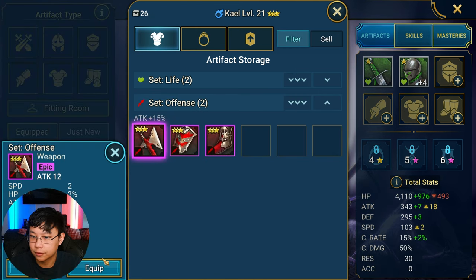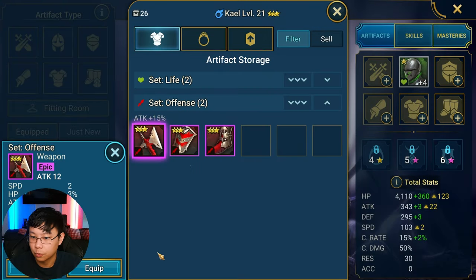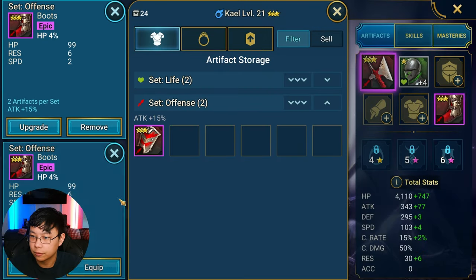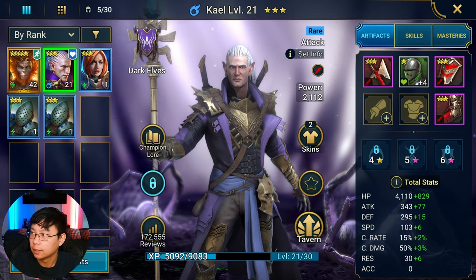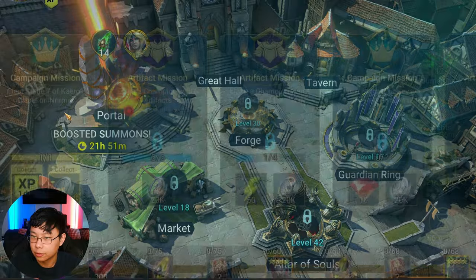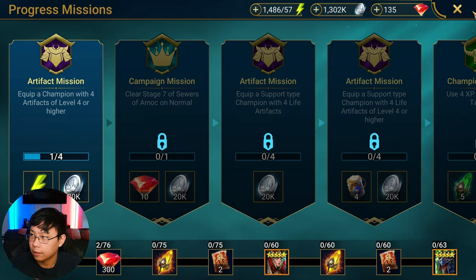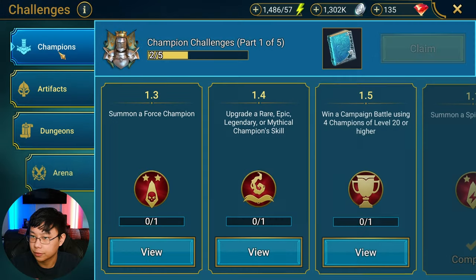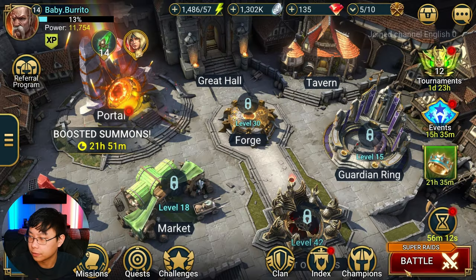We'll give Kael the rest of this offense gear. Destroy the pieces we don't need — don't waste resources you don't have to. Let's go ahead and continue with the main mission: equip a champion with level four or higher artifacts. Let's check our missions and finish that first.